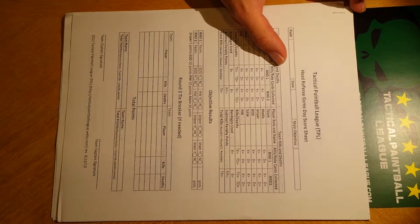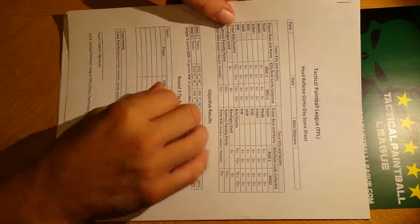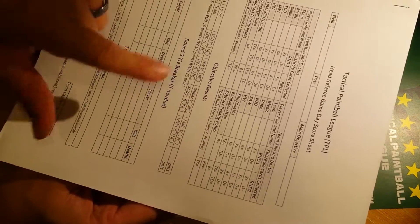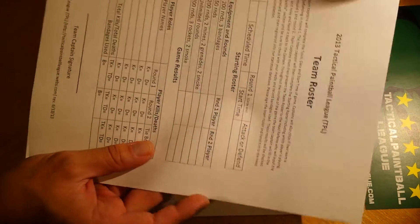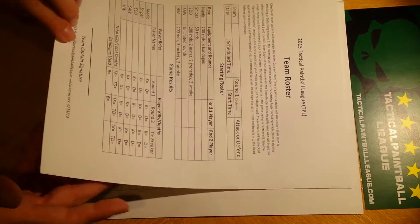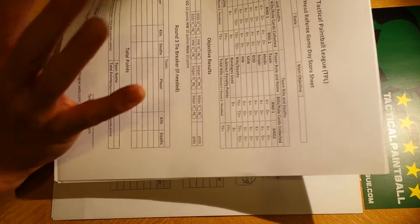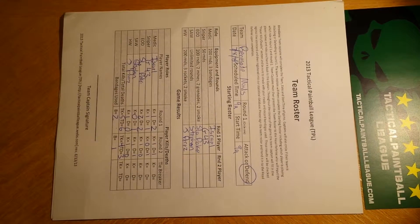Every game day that you show up, there's really three pieces of paper that help keep track of all the stats for each game. On game day, this is what you should have: the head referee game day score sheet, filled out by the head ref or whoever's organizing the games, and then two team rosters given to each team captain to fill out. With these three documents, that's how we get all of our stats. They really need to be filled out completely so that the games will count and we can keep our statistics for our awards later in the season.